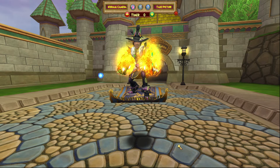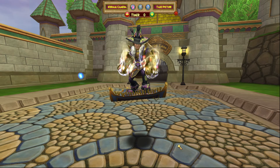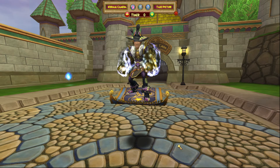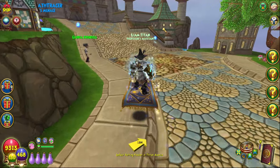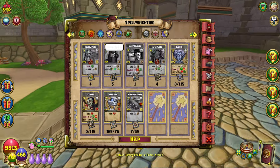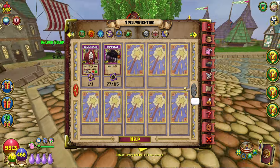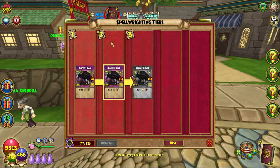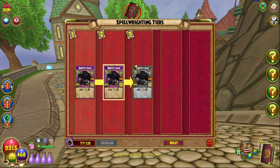Hello everybody and welcome back to another video. Today I want to talk about the new Wallaroo spells teased on Cam's live stream yesterday. He showed all the spells you get from Wallaroo, and they're now going to have a Path B. If you log into Live Realm right now you'll see the Wallaroo spells — for example, Bunyip on my Storm Wizard only has one path, the damage path. However, Cam teased more paths to the top path and a brand new Path B, so we'll be looking at Path B today.